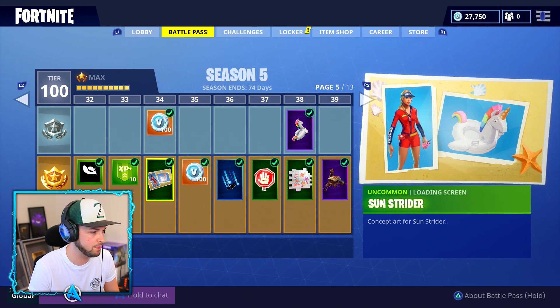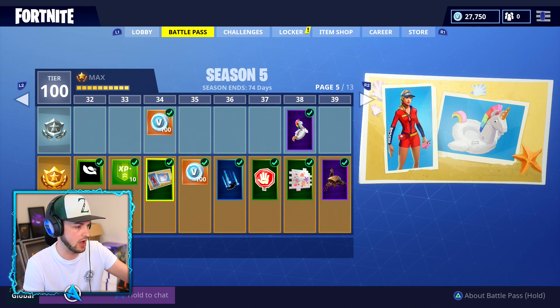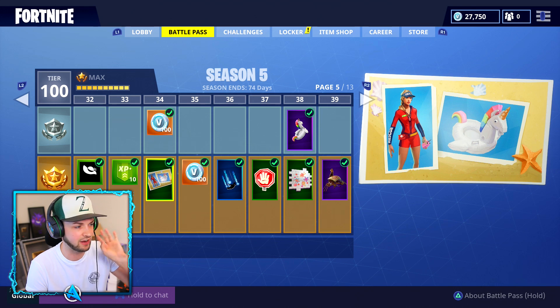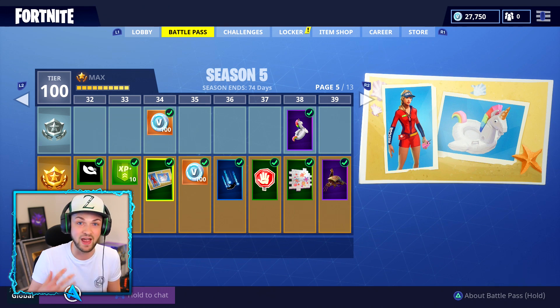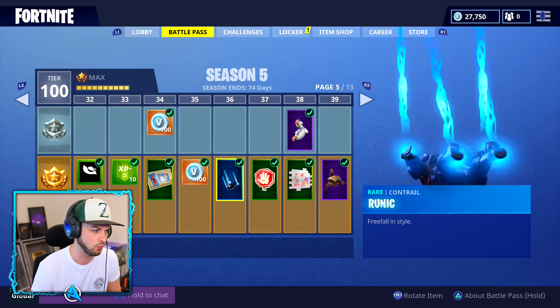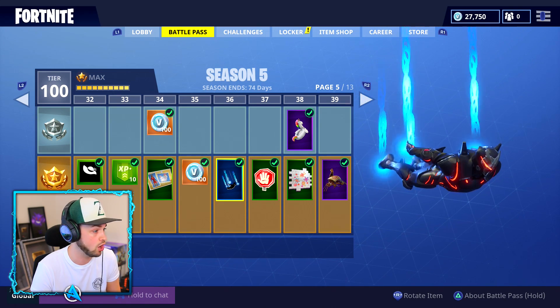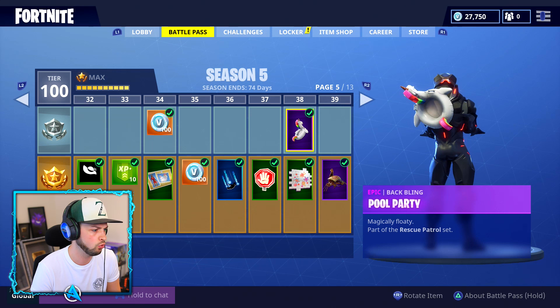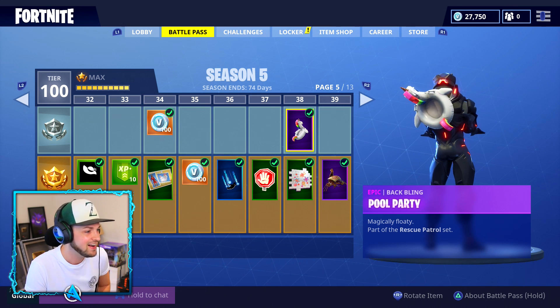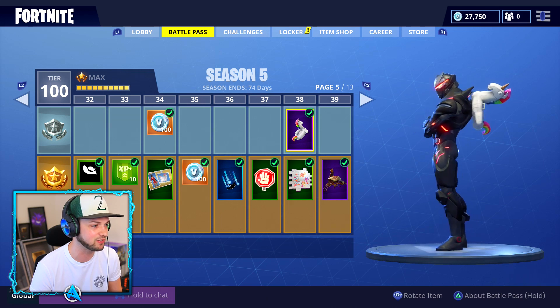Next page, we've got ourselves some more V-Bucks and another loading screen. There's a sort of beach theme going on here - we've got the blow-up unicorn and an actual skin, like a Baywatch kind of skin. Another runic contrail - very cool. I assume that's the Viking theme contrail as well. And it's one of the back blings too, as I said - looks absolutely ridiculous. We've got the float as a back bling - that is longer than Omega's freaking chest. We've also got a freaking Viking boat glider.